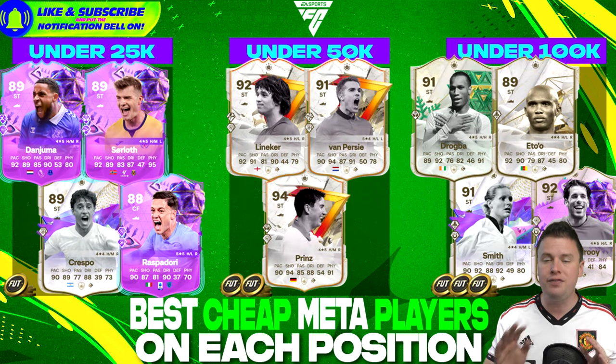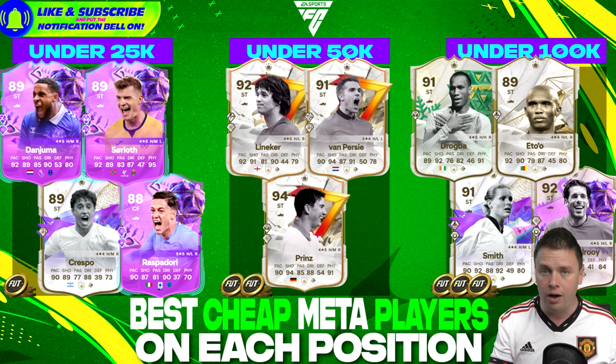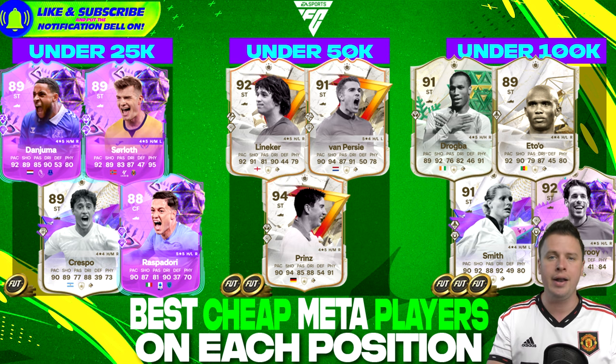Finishing off the video with the strikers. If you love this video but don't have the coins, go to u7buy.com, click the link in the description, and in a couple of minutes the coins will be fixed on your account. Use the code VIVA for a big discount. We have Danjuma, Surlot, Crashpo and Raspadori in the Premier League, La Liga, and Serie A. What do you want more?